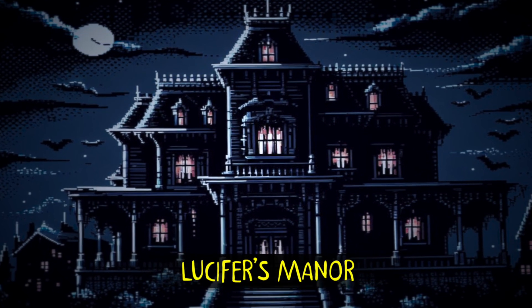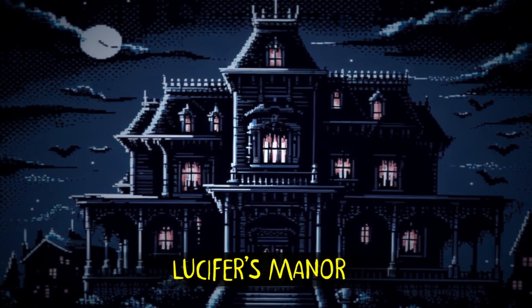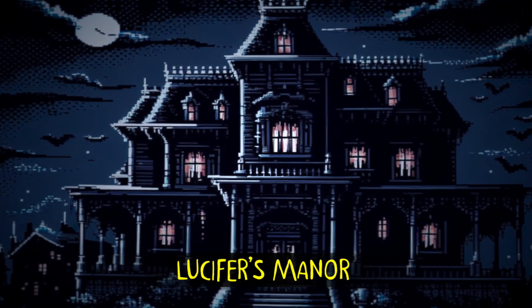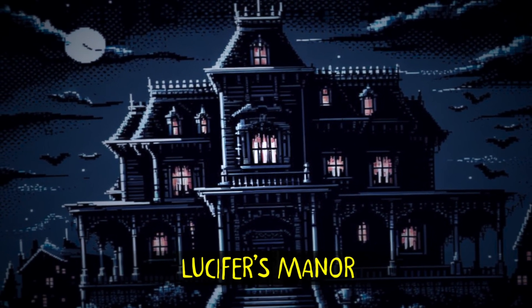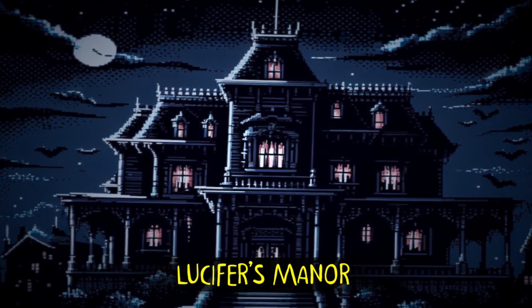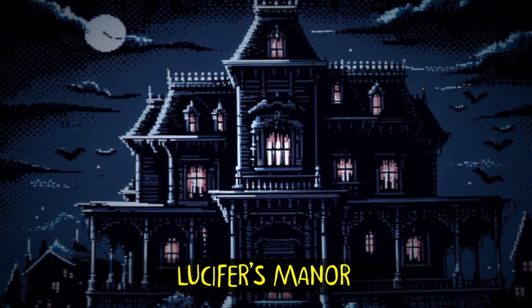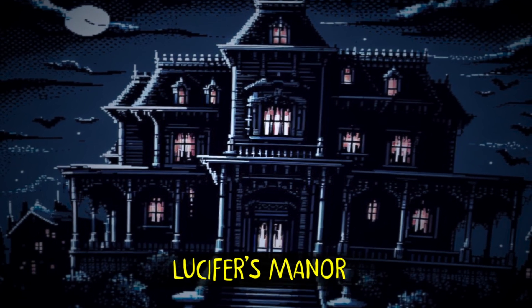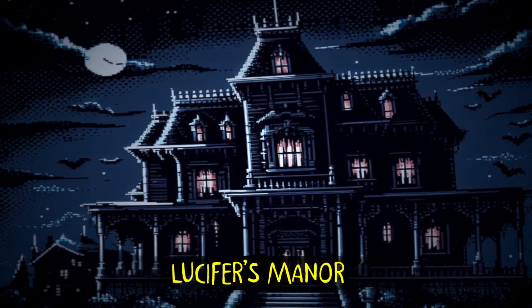If you do somehow find one, to tell if it's legit, look for these obvious signs. The cover picture is a dead giveaway, as unlike the majority of the NES library, it looks as though a second grader drew all over it in art class. The cartridge is black, with these little specks of red all over, along with some scratches in an X formation along the sides. These effects were added to make the game seem creepier, although I don't see how bad drawings are creepy.